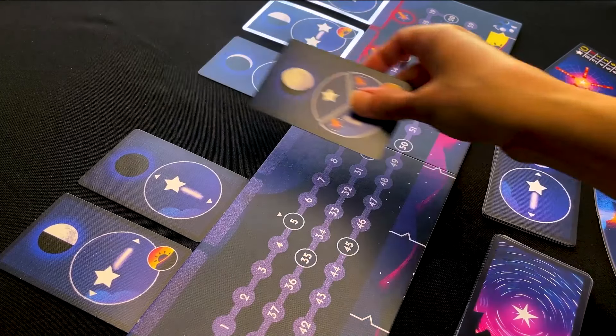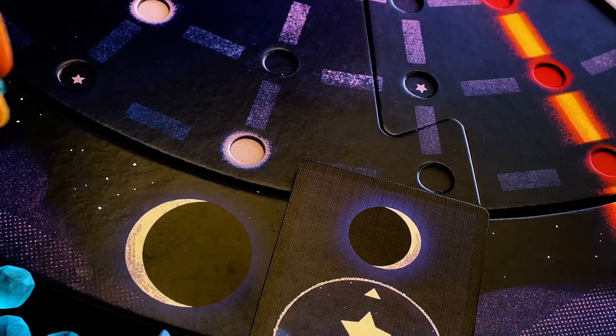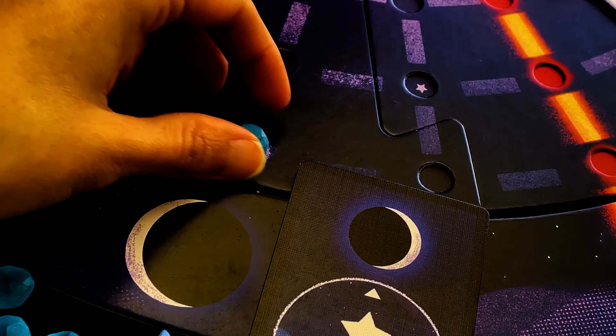Take an action card: take one card from the market. Play action cards: play as many action cards as you wish, as long as they show the same moon sector.